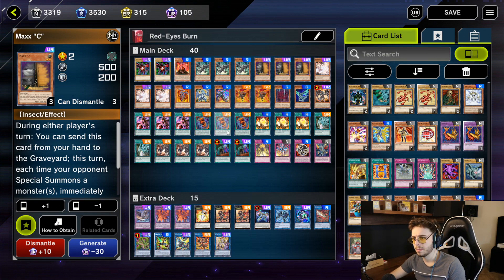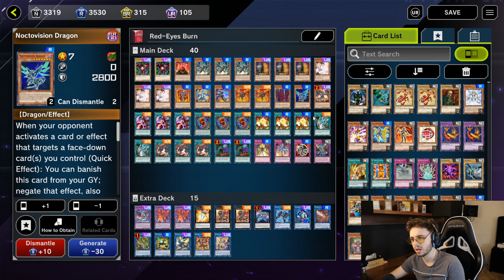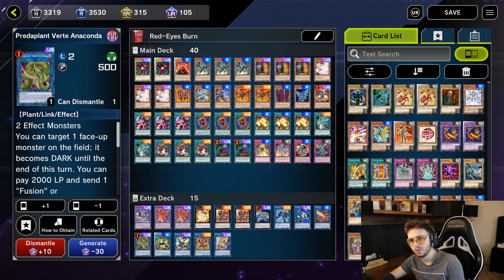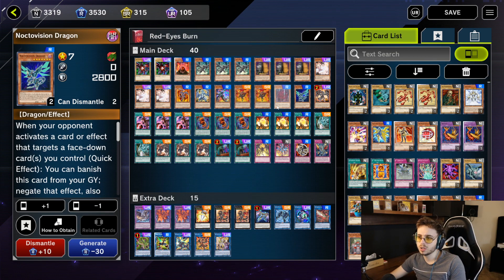I'm also running 1 Tainted Spirit Vishuddha and 1 Noctovision Dragon. These feel decent right now because you can summon them to the field turn 1 and immediately XYZ summon — for example a Red Eyes Flare Metal Dragon — or use them for your Anaconda. There are a lot of options for using them well. I'm not 100% sure they're staples yet but I'm still testing it out.